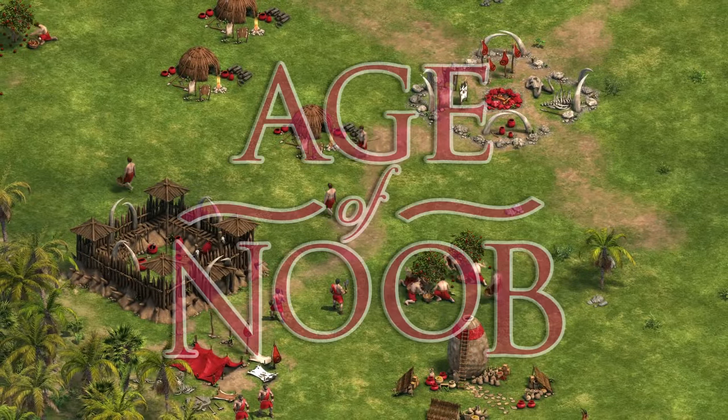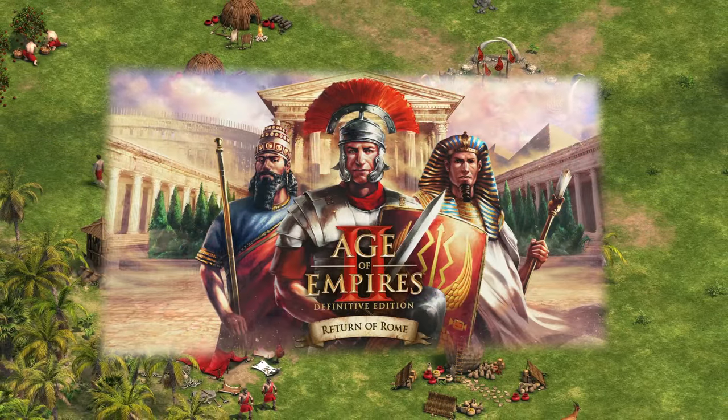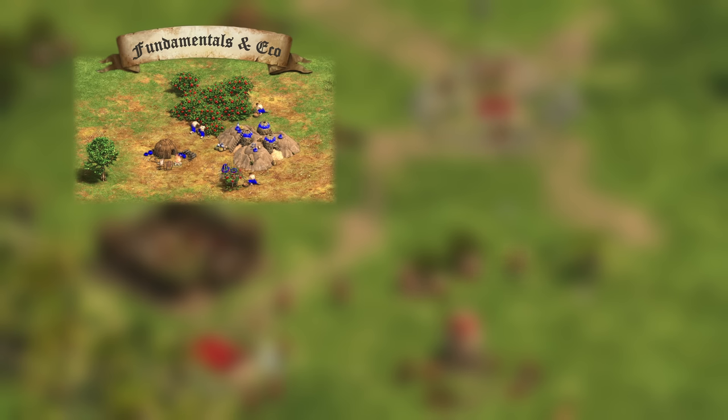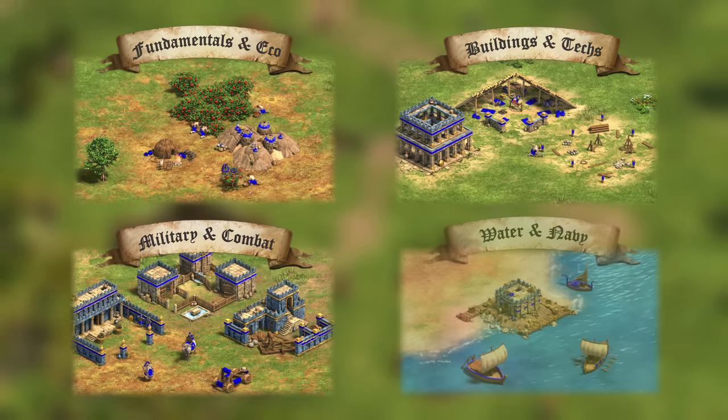Hello everyone, and welcome back to Age of Noob. This video is part 2 of my 4 part Ultimate Guide series for Return of Rome, in which I covered the fundamentals and economy in part 1, buildings and technologies in this video, military and combat in part 3, and water and navy in part 4.